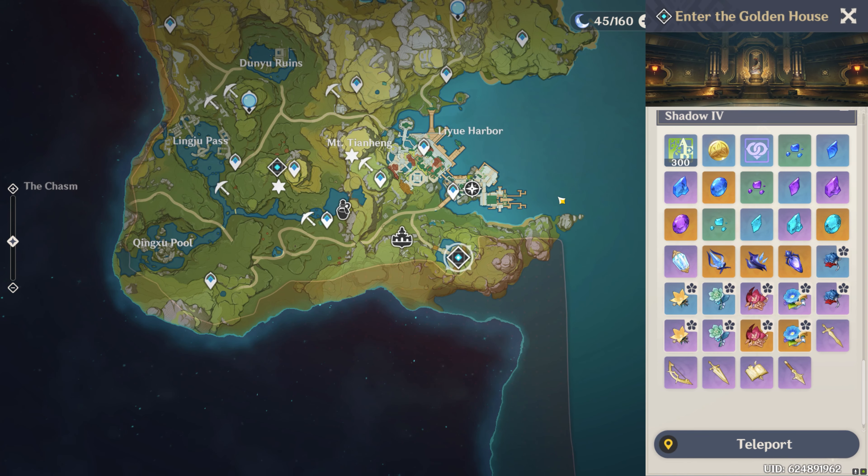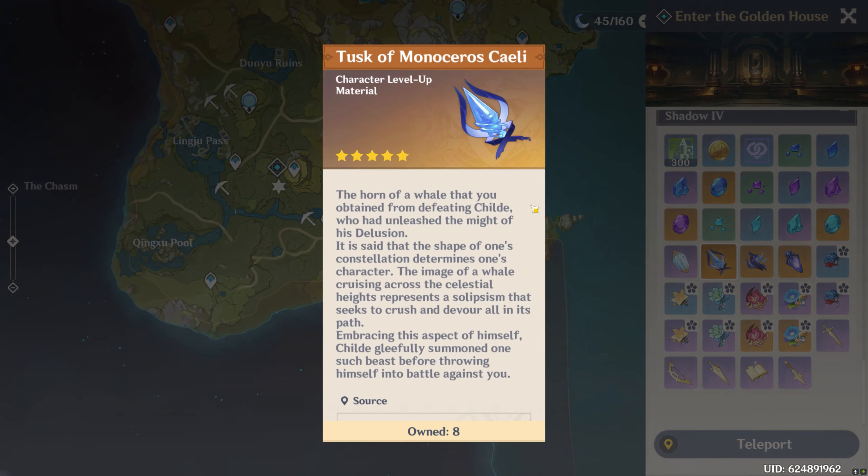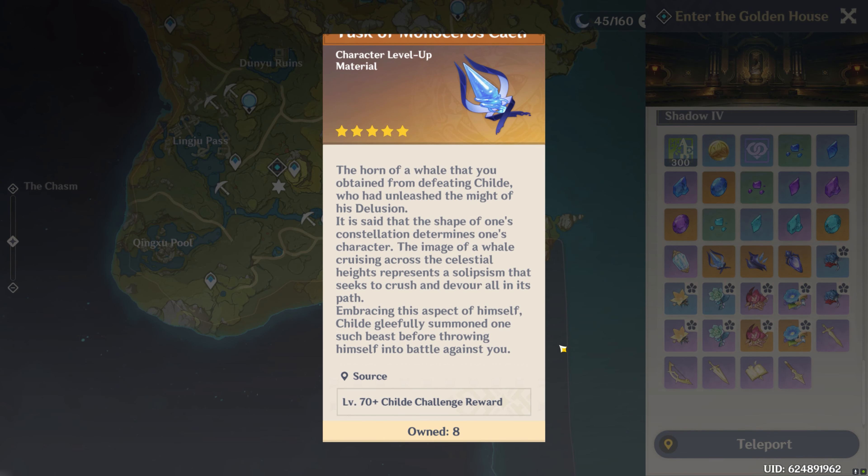For Zhongli's dungeon boss materials to ascend his talents past level 6, you're going to want to come to the Golden House in the Liyue region to get some of the tusks from the Childe boss fight.